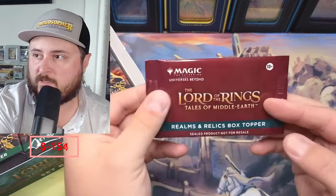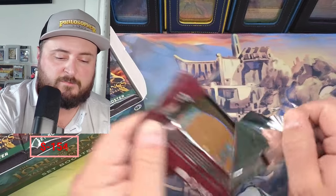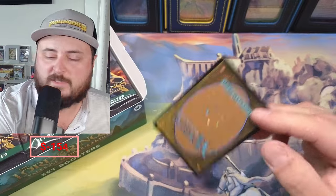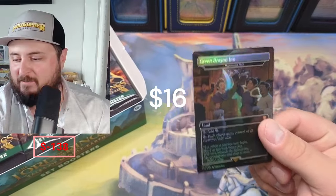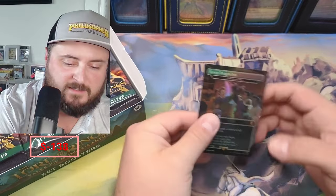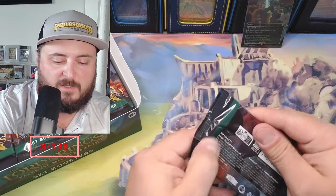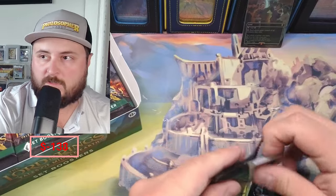We're going to start with the box topper here and I'm pretty excited for that, because I'm always looking to pull a Balin's Tomb or a Party Tree — one or the other. We'll set it now — Green Dragon — okay, very nice. Nothing crazy; I think we're looking at $15 or something like this. We pulled this in one of the other videos, so now we're going after a ring.